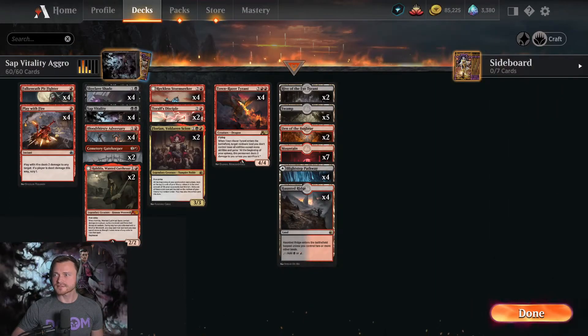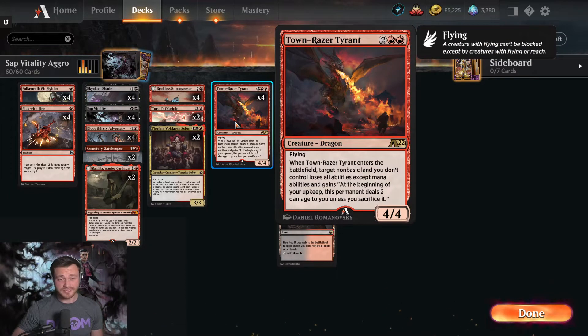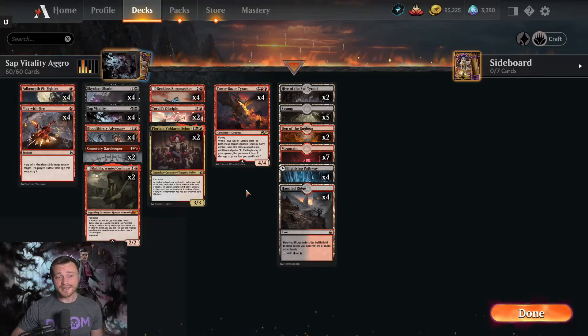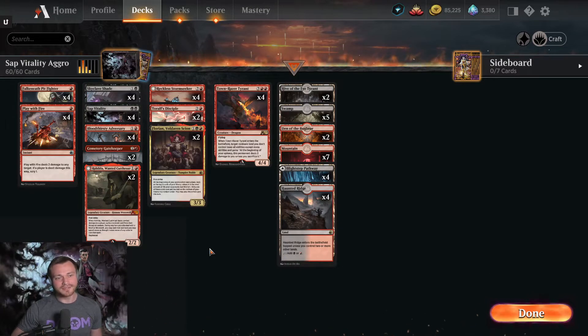Sap Vitality is a two-mana instant: deal three damage to target creature or planeswalker, then choose a creature card in your hand — it perpetually gets +3/+0. The downside is it can't hit some four-toughness targets like Righteous Valkyrie, Old-Growth Troll, and Townraiser Tyrant. But you can kill most things, and perpetually giving one of your creatures +3/+0 is a pretty big tempo swing if you are the aggressor.